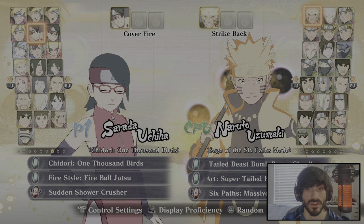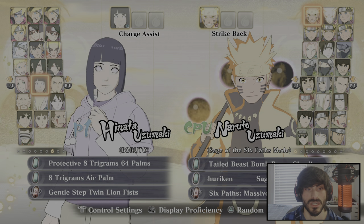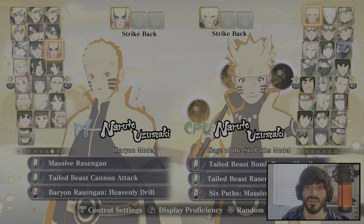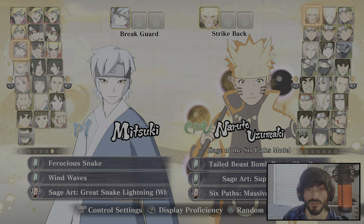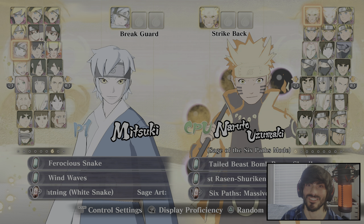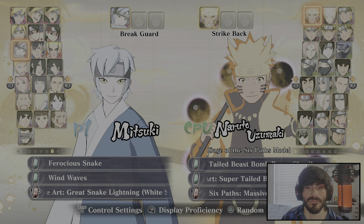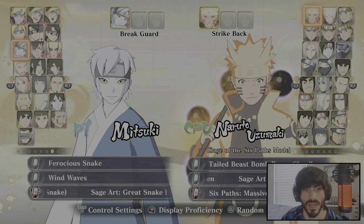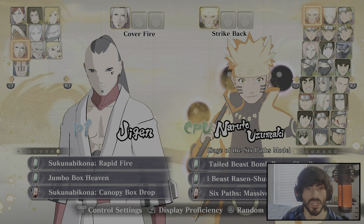Indra is another great support — he will almost always get that Amaterasu Flame out, which is really, really good. Sarada has a lot of armor on her Chidori, which is another great support. Baryon Mode Naruto has a nice Air Rasengan with a good hitbox and a pretty quick full map attack that causes a crumble. Mitsuki is a great support — he has armor, Poison Tags, and can do many hits. And Kuchimaru has Blade Dance and a Wind Jutsu that's pretty quick and causes a knockback.